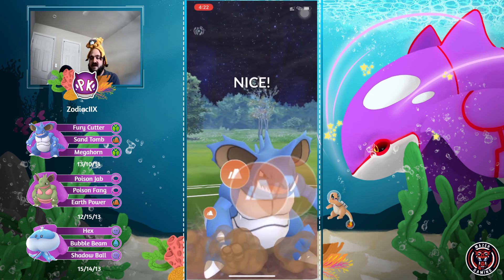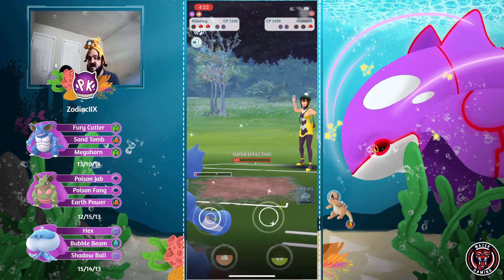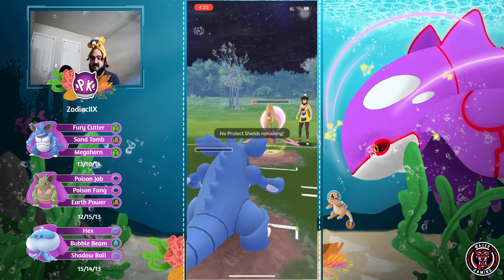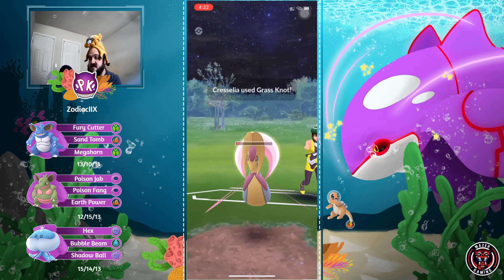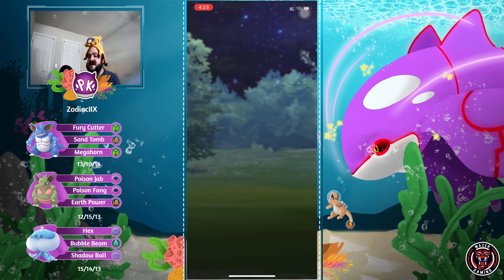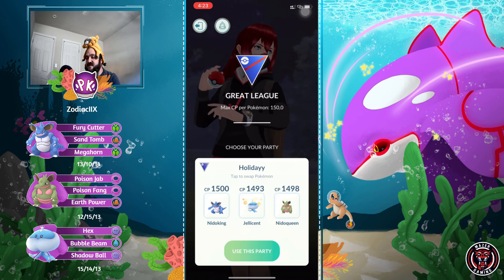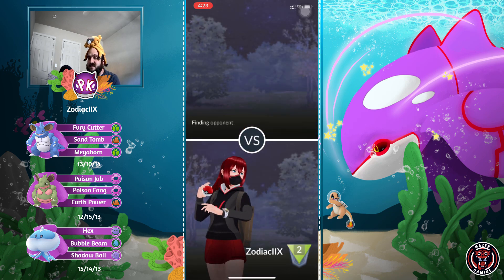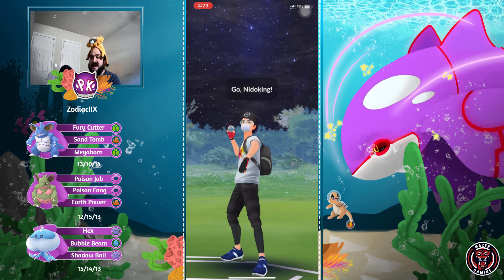Needle King gets to a Megahorn - super effective, does a lot, but it won't KO. They switch into Zoroark - can't farm down in time, unfortunately. That's going to KO, and Cresselia throws Grass Knot which KOs Needle King. That was a very close, back-and-forth game. I felt like if Needle King had been able to farm down against Zoroark, Needle King would have won.